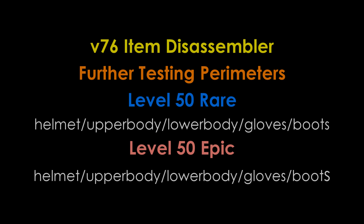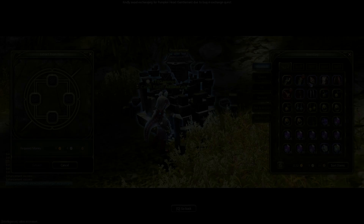This time we'll be testing with level 50 rare and epic armor pieces, which are the helmet, upper body, lower body, gloves, and boots respectively.